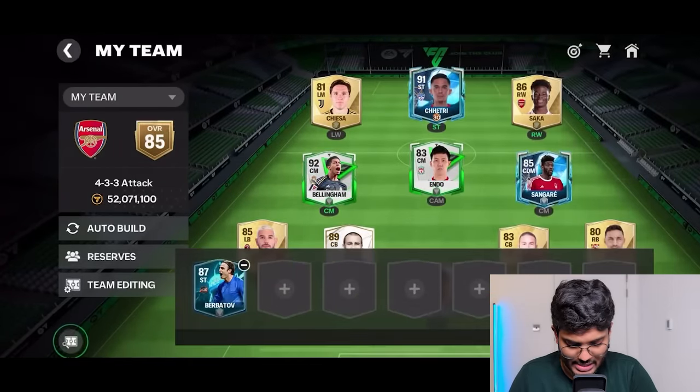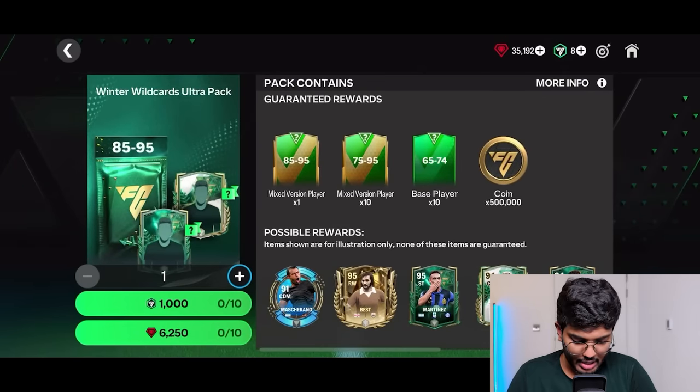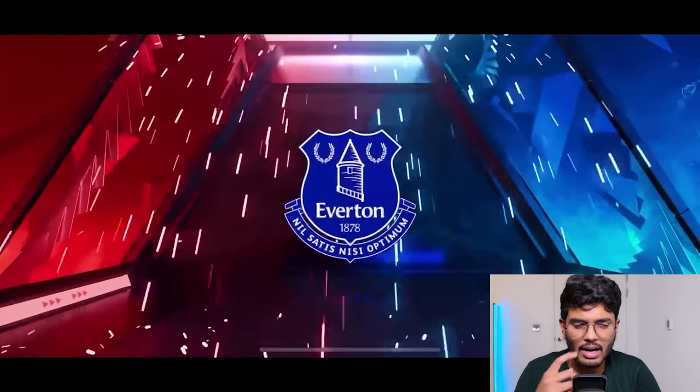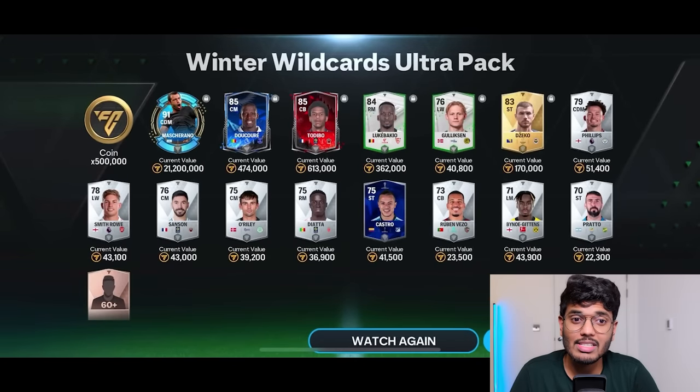Next I'm going with the Winter Wildcard Ultra pack — 6,250 gems. Rivals player from Mali, Everton... that's Decoray. That's a big L. But we got ourselves another Mascherano! So that's two Mascheranos packed so far.